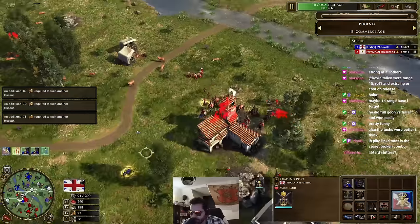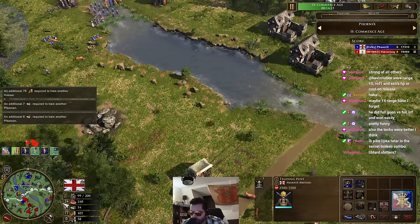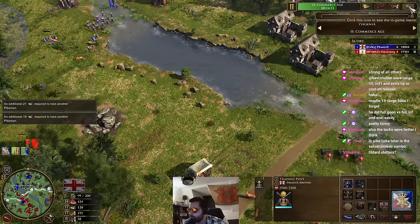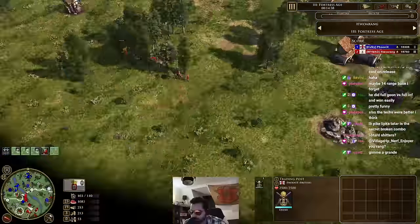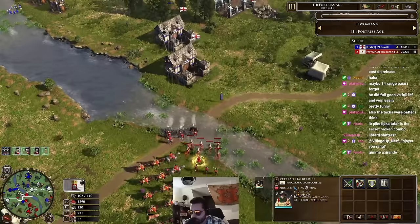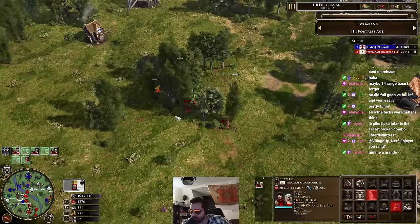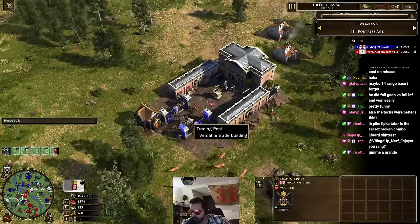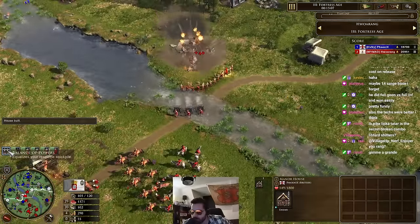Mixing in some Hussars, keeping Phoenix on his toes, forcing that pike response. Brits going lots of pikemen here. Such a slow age up without GMT. Opti on 52 villagers — super, super close. Organ guns are out, got some Halberdiers, Lipkars, Hussars — just a bit of everything. Something keeps going off. Villagers could siege that — oh, he wants to siege that manor as well, for that line of sight being super annoying.